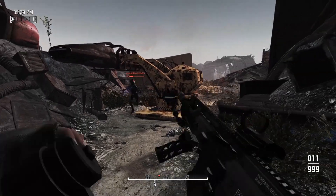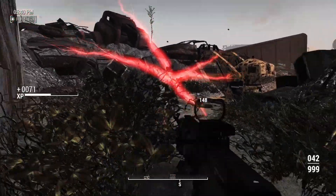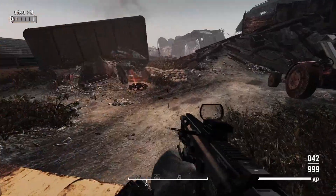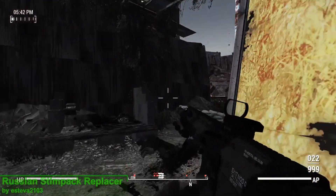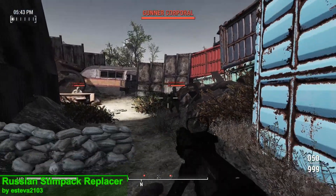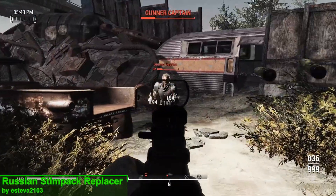Stimpaks are a resource that you'll use a lot of in Fallout 4, so there's a good chance that you're already bored of the vanilla animation. With the mod Russian Stimpak Replacer we're going to be changing that, and this of course is what that's going to look like.